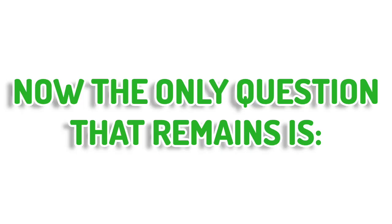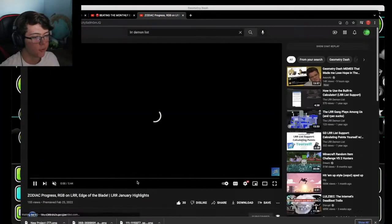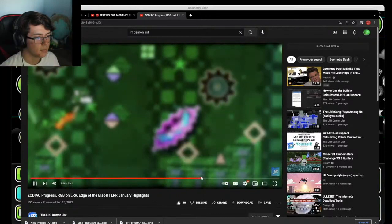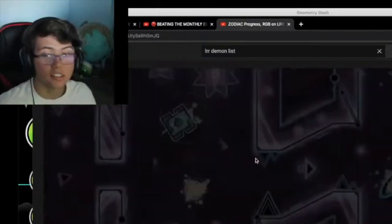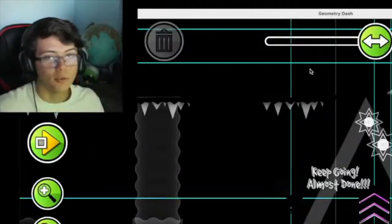The only question that remains is which level is the List Demon of the Month exactly? Well, if we head on over to the LRR demon list — because I am an LRR player — if we go to the January highlights, we can see the List Demon of the Month. It is... Instant Execution. A lot of you don't even know what Instant Execution is, and to that I say good. Instant Execution is one of those pretty dumb levels.